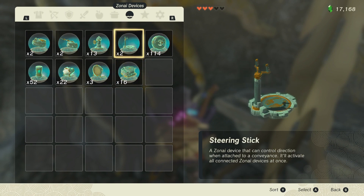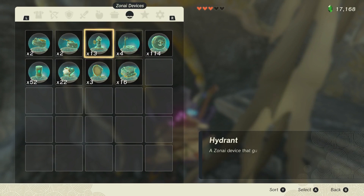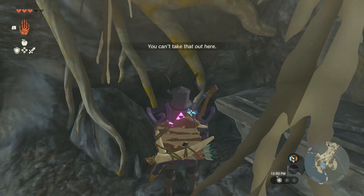Now let's pick something smaller like a steering stick. Two steering sticks — B and Y at the same time: now I have four. Let's do something even smaller: lights. Here are some small lights, B and Y at the same time, and now I have 32.